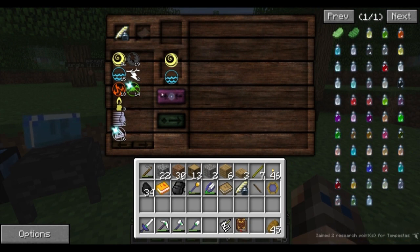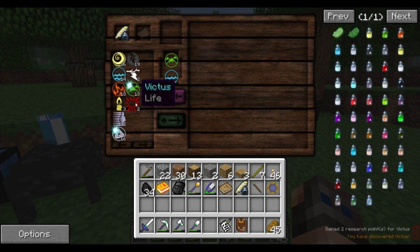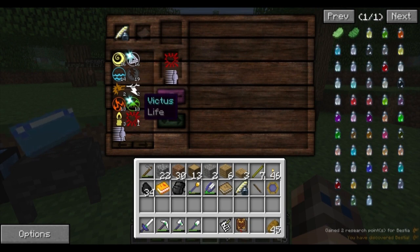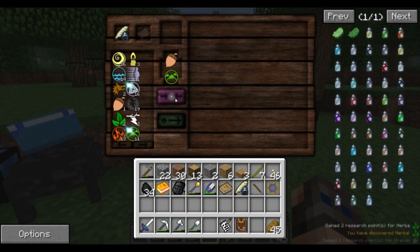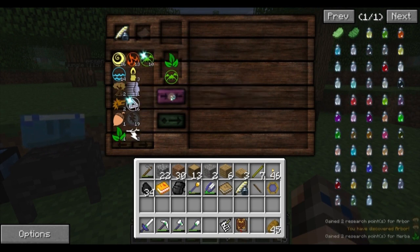Water and Earth gives Victus. Modus and Victus gives you Bestia — that's what I'm talking about! Victus and Terra gave Granum. I've got Granum, baby — the Granum is the greatest. Then Terra and Granum gives you Herba. And then Terra and Herba gives you Arbor.